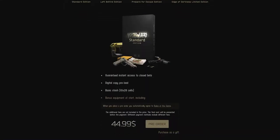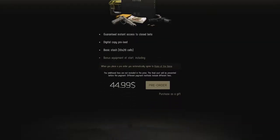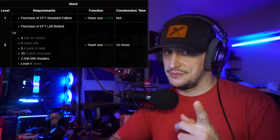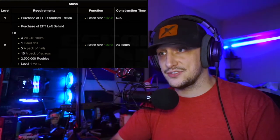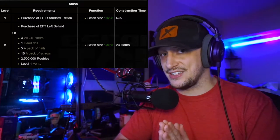Purchasing the Standard Edition gives you a 10x28 stash with no construction time — you get that right off the bat. For stash level 2, which you get with the Left Behind edition or by upgrading, it only takes 24 hours to build. What you'll need is: WD-40 100ml, one hand drill, five packs of nails, ten packs of screws, 2.5 million rubles, and level 1 vents. That's quite a lot of materials.